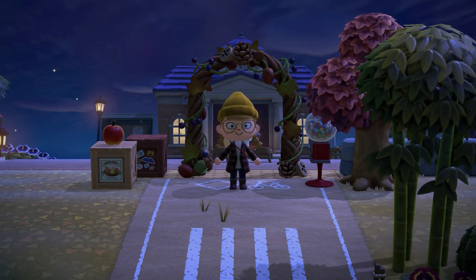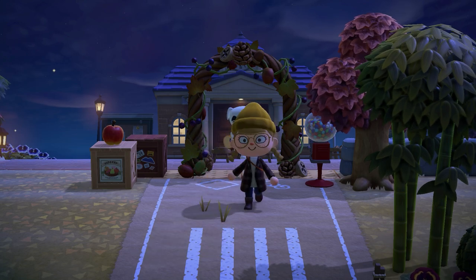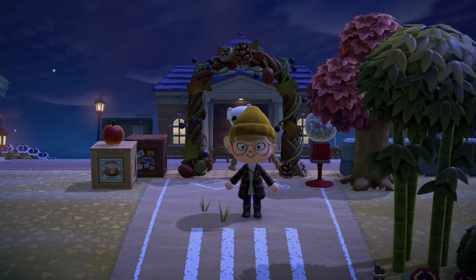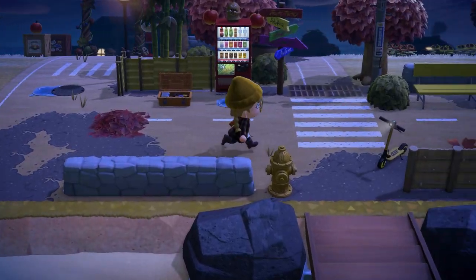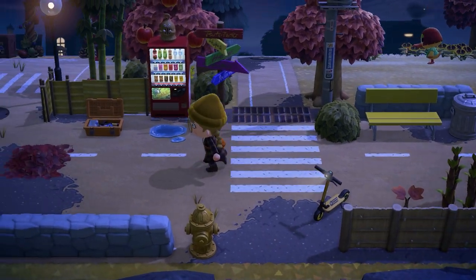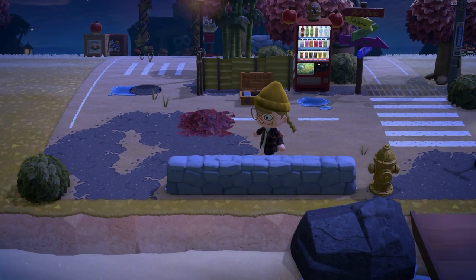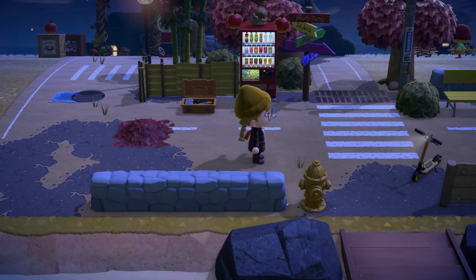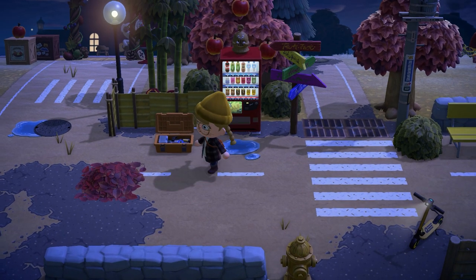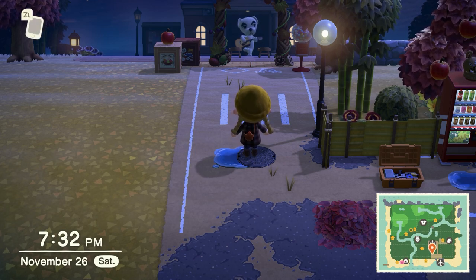So I will just first show you a little update on my island and then we'll go participate in some Island Home Paradise content. As you can see, as you saw in my previous video, this is my entrance to the plaza for now. It's going to be different later. This is just the entrance to the island for now. My resident services is very close to my beach, so I will have to design around it for the first time ever, because before my islands I always had resident services far away from my airport and beaches.